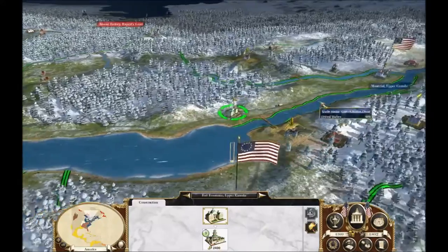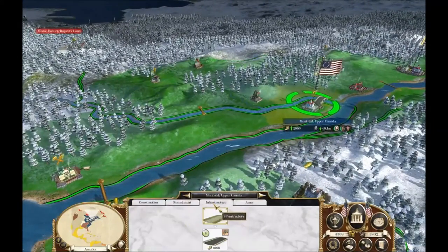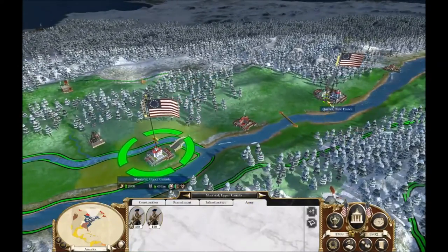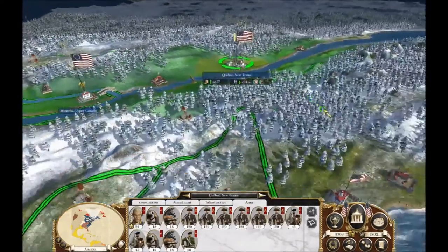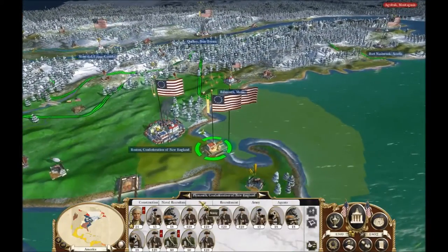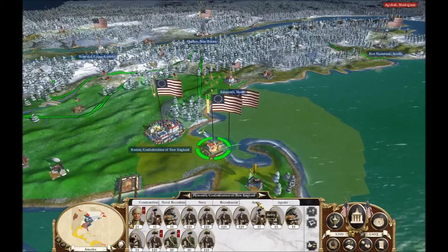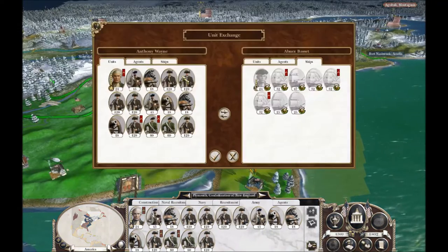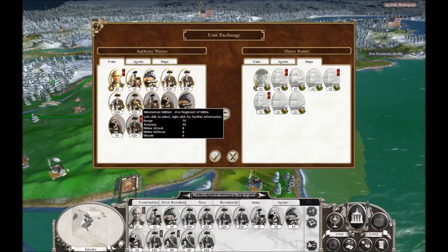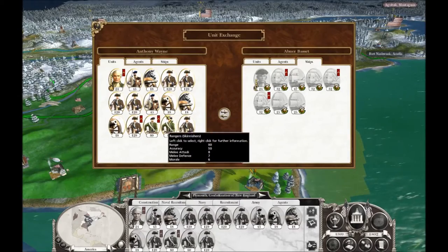I don't know where I want to spend it. We could give Montreal a state capital. How's that navy looking? That's a lot better. So we'll take our army and have them embark. I'm really hoping these guys will be enough to take Newfoundland — I imagine they will, but it remains to be seen.